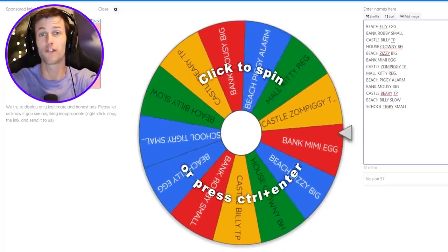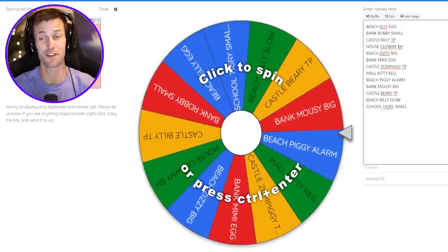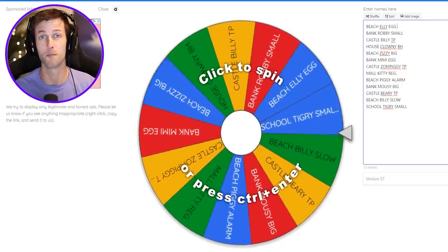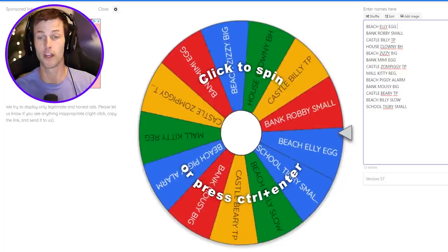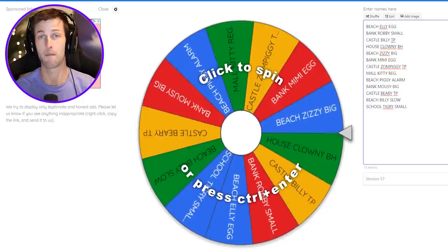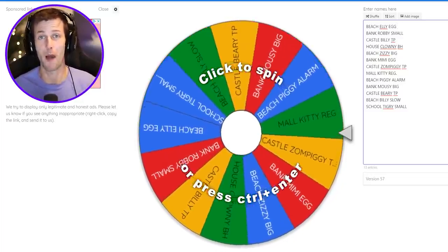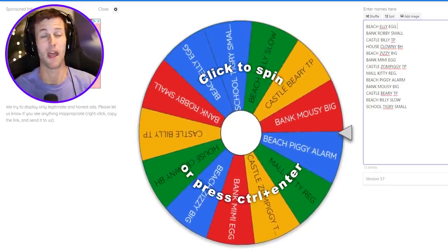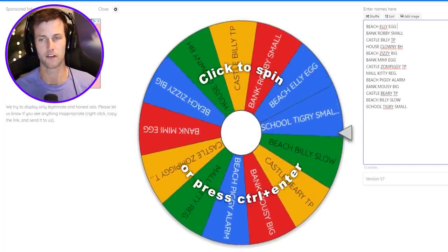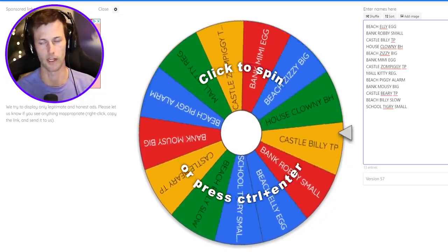Welcome back to another Roblox video! Today we're back on the random maps, skin, and trap challenge in Piggy. I wanted to do something different - I made some new maps in the new Piggy build mode, and we're gonna spin the wheel to get one of each. Unfortunately, I accidentally deleted my carnival map like five minutes ago while building a new one, so I replaced it with a regular Piggy map.